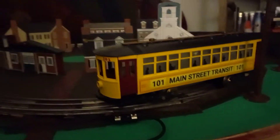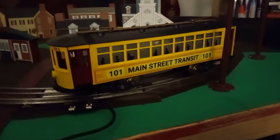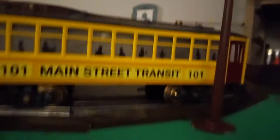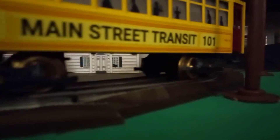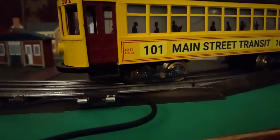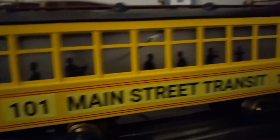This car is a Bowser Brill trolley — more specifically, this is the standard yellow trolley and it has brass wheels. I don't like the brass wheels because they don't really work as they should — they have a problem with arcing, and anytime the train is on curves it'll hit something and shoot a little spark, then it'll stop and you have to move it. But I do like the silhouettes in the windows; they are very nice.